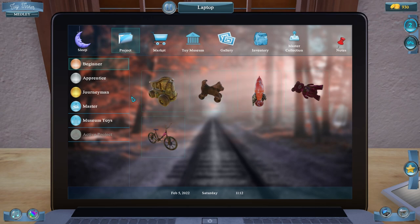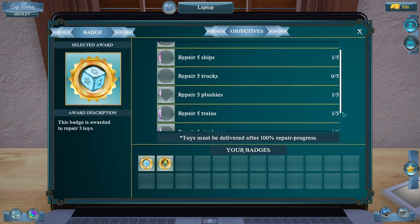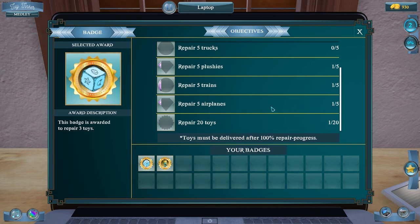We can try the apprentice toys. If we click on our objectives, we do have objectives to complete: a pair of five cars, five ships, five trucks, plushies, five trains, five airplanes. I've only done one of these so far.